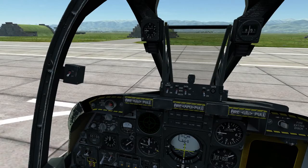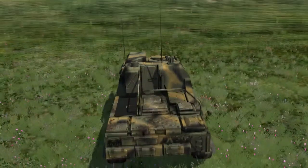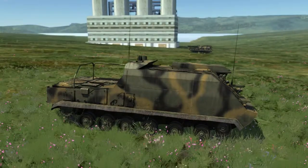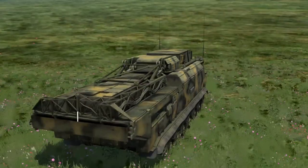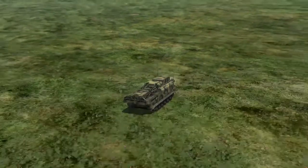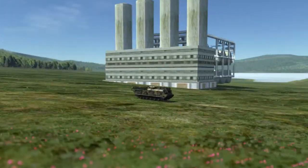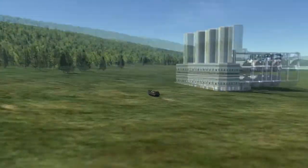To cycle through the bad guys, hit F7 — F7 will cycle through any ground vehicle. Since you only have enemy ground vehicles, it will start most likely with vehicle number one, which should be our command and control. Now if you zoom out and move the camera around, you should see that power station — because remember, we put it really close to it. There's the power station right there — that's your target.